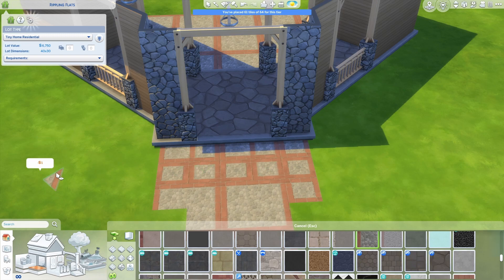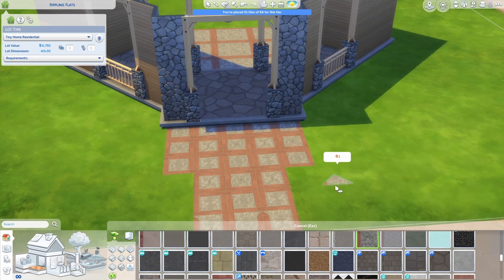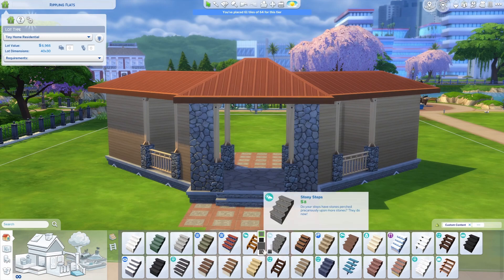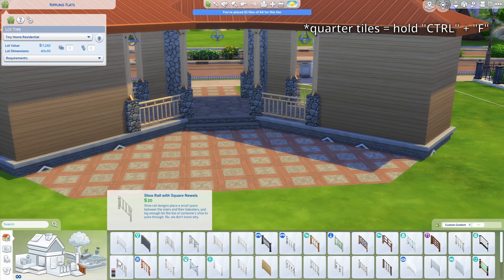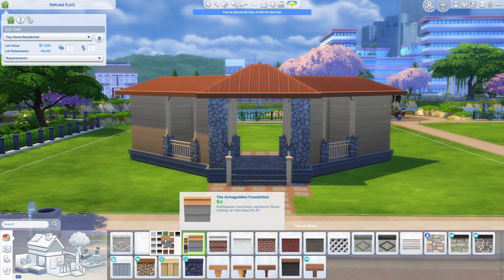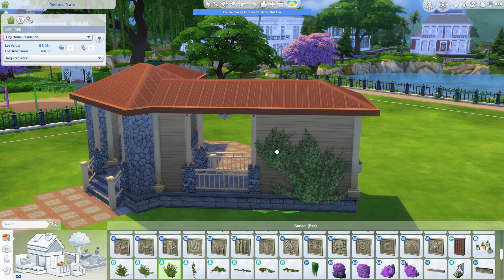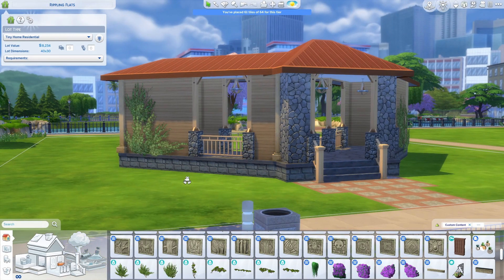I really liked how the stone flooring tied into the gray stonework of the pavilion and the red-orange color of the roof. However, the size of the pattern didn't line up well with the build, so I made my own by rotating quarter tiles to create a smaller square pattern that fit the walkways much better. To get quarter tiles, you just click Control and F at the same time. To remember this shortcut, I think of F as standing for fraction — so if I want to place a fraction of a tile, that's Control F. Hopefully that little trick helps you remember it too.